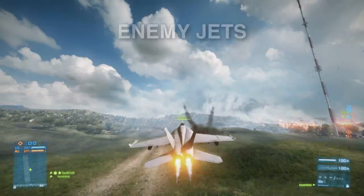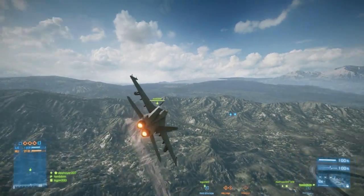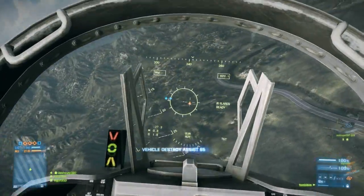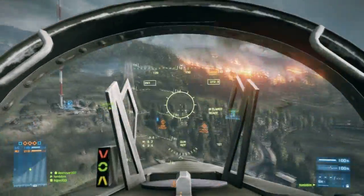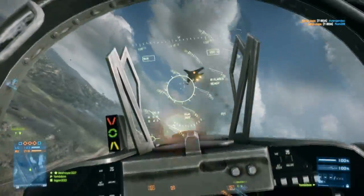Enemy jets. I bring up enemy jets first because it goes hand in hand with learning how to fly. After you get comfortable switching back and forth between first and third person and maneuvering the jet, you can start dropping in behind the enemies. In the case that a jet gets behind you, you can still easily maneuver out of the way by pulling up and getting behind him. However, if he locks on you, you're as good as toast.